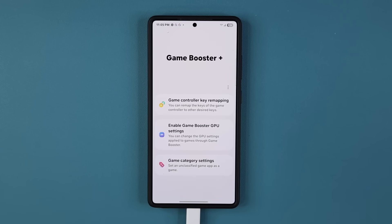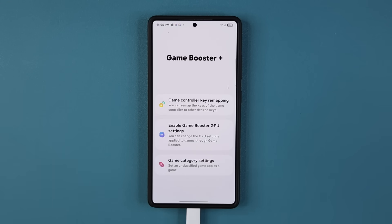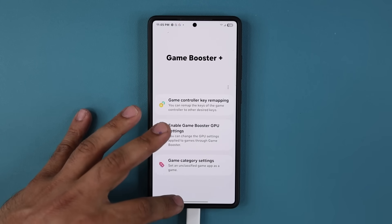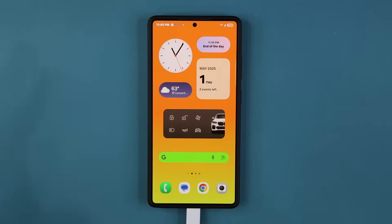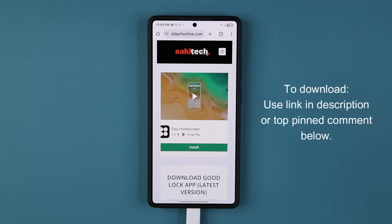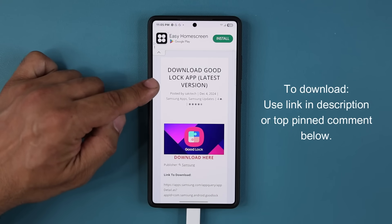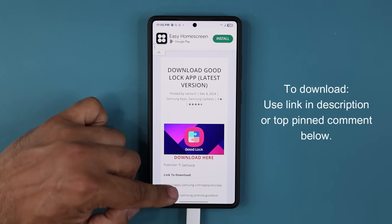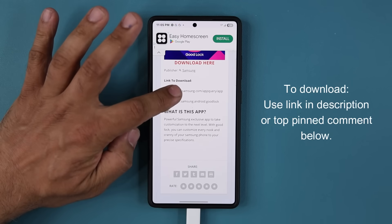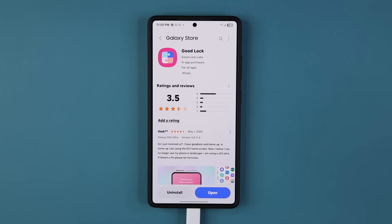When I tap on this one, we instantly have three new features. Now if you want to download this module, you need the GoodLock application. To download GoodLock, you can click the link down below — that's going to take you to my website. Once you are there, you can see 'Download GoodLock Latest Version.' Scroll down under 'Link to Download' and simply click the link to download the Samsung exclusive GoodLock application.